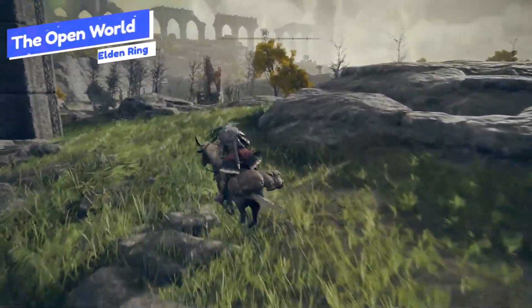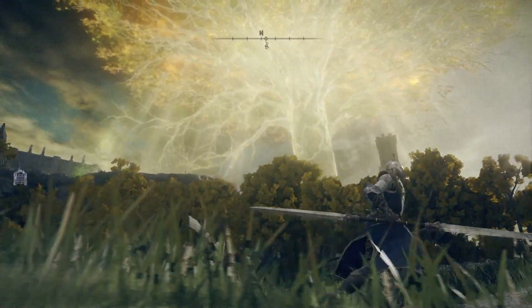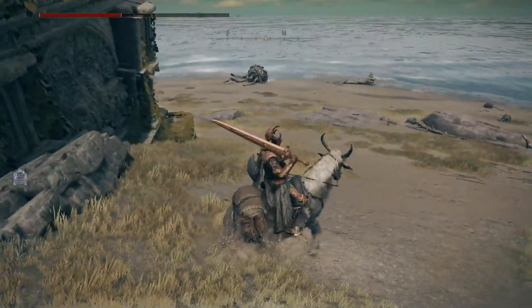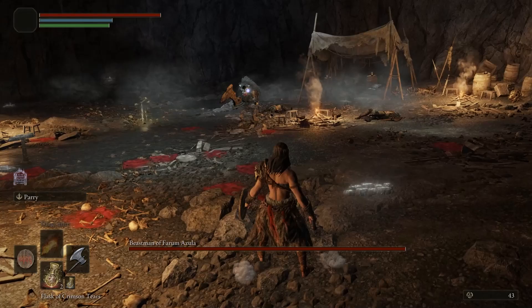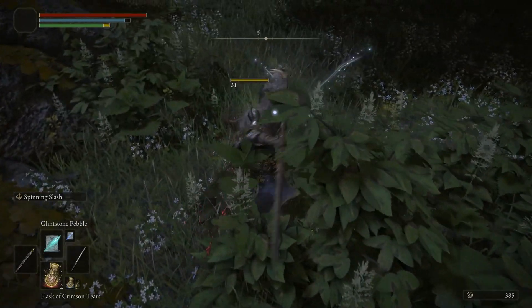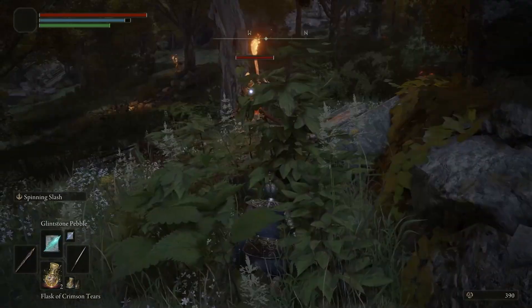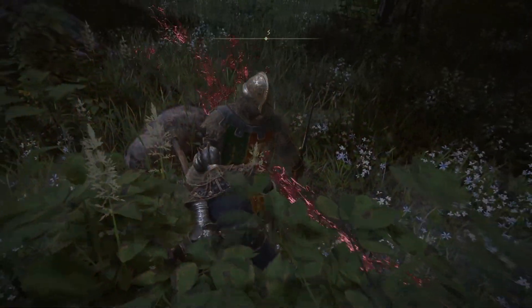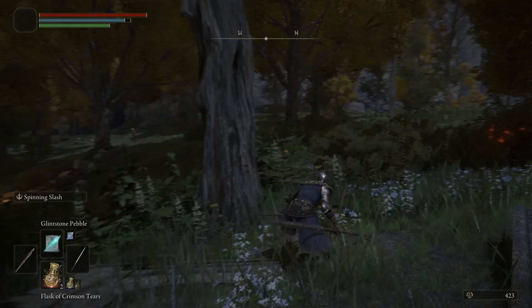That leads us directly into the open world, which is probably the most obvious difference everyone knows about — Elden Ring is the first true open world FromSoftware game. Sekiro played around with some open world spaces, but this is the first true souls-like game and it's heavily inspired by Breath of the Wild. As you explore you'll come across secret mini dungeons with their own loot and bosses, friendlier animals you can kill for materials, and plants and herbs to collect for crafting. Some of the stealth elements from Sekiro have also returned, so you can stealth up to enemies and kill them from behind or avoid them entirely while exploring.